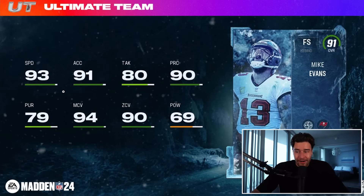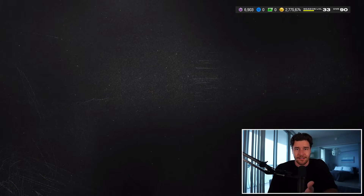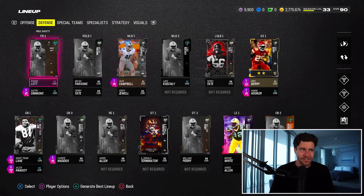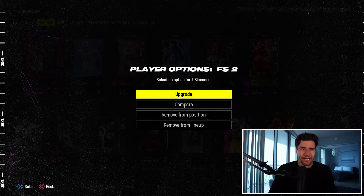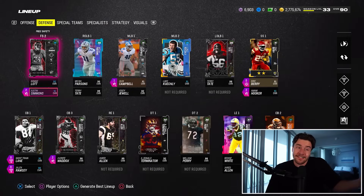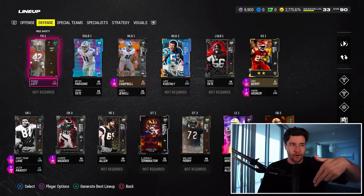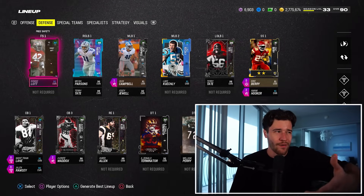Mike Evans is an absolutely fire card. I'm kind of contemplating whether or not I want to use this card as my user or if I want to use him as a deep safety. Either way, I don't think it's a bad idea to prepare for this card because we can actually get this player in two days. Justin Simmons right here is simply not going to have a role on this team when I get Mike Evans, whether he plays as a user or a deep safety.